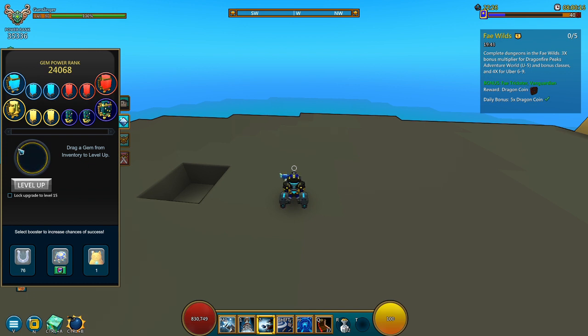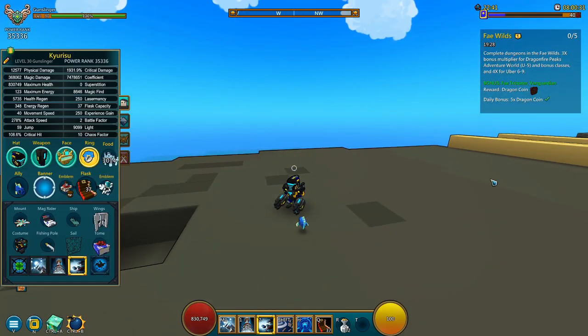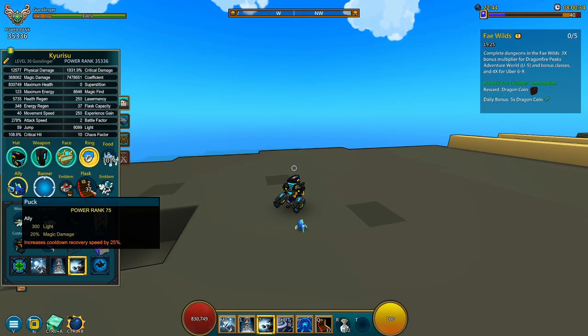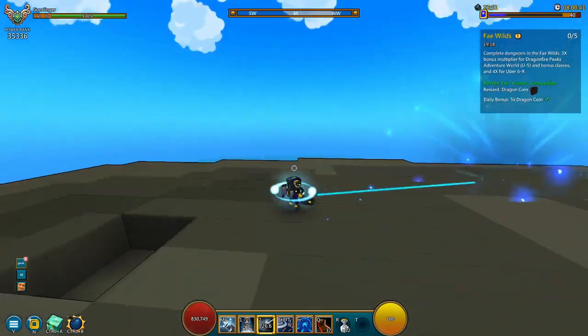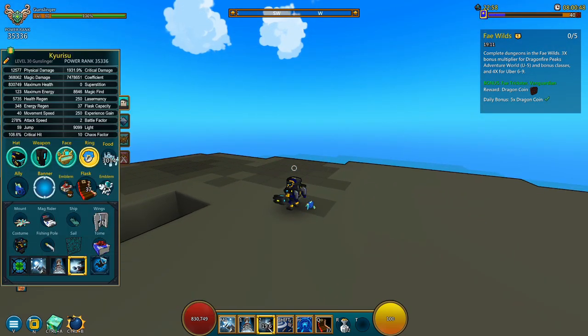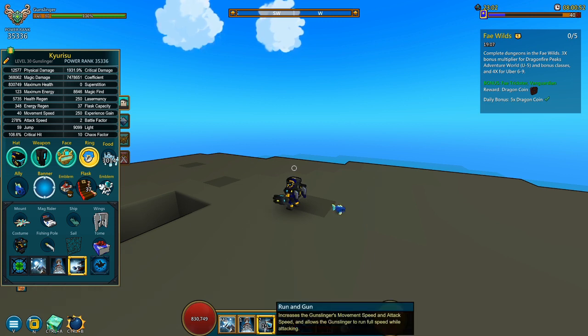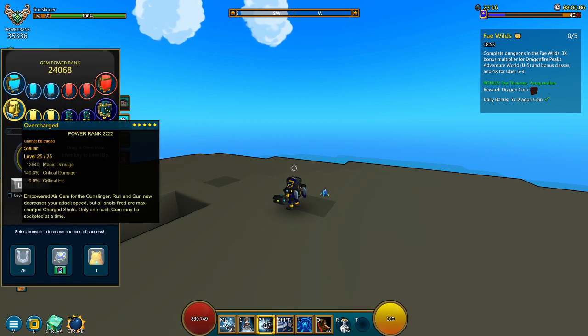First things first — the Overcharged Clash gem. If you don't have it, get it right now. Without the Clash gem you're only going to be doing weak shots, but with it your shots get amplified and you deal significantly more damage with the ultimate. The Clash gem is what makes the gunslinger the best DPS class in the game right now, so you will absolutely need the Overcharged Clash gem.